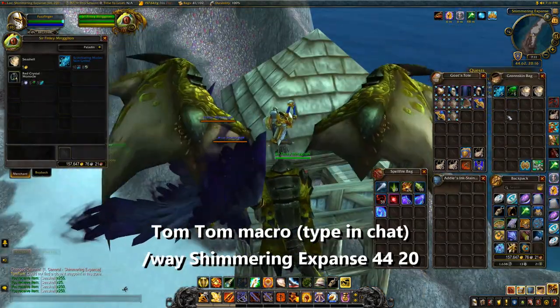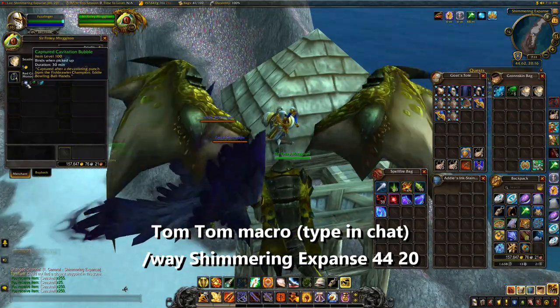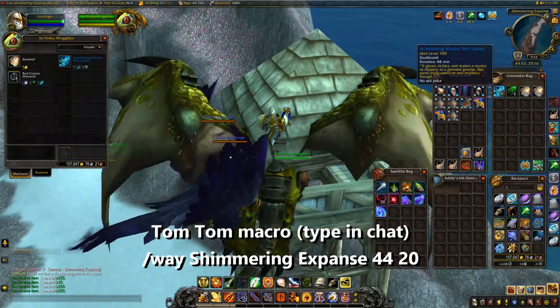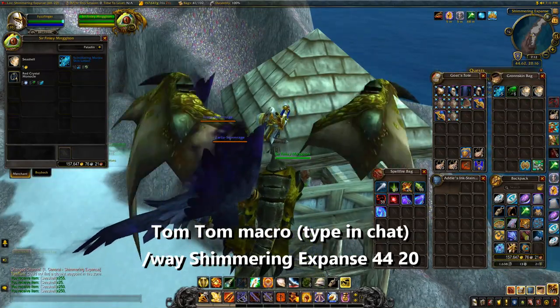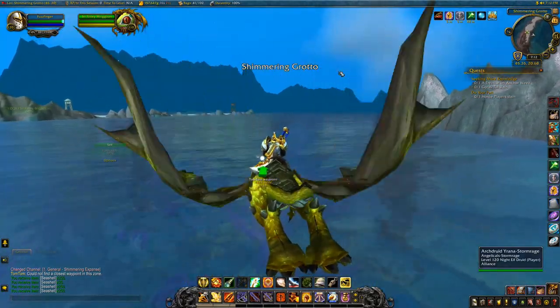Back at Sir Finlay momentarily — you can see now that the only thing we still need is the Captured Cavitation Bubble; we've actually got the rest of the stuff, which is pretty awesome. Just make sure you've got 1,500 Seashells, then make your way over to Lil Whaley at 69,41 of the Shimmering Expanse.